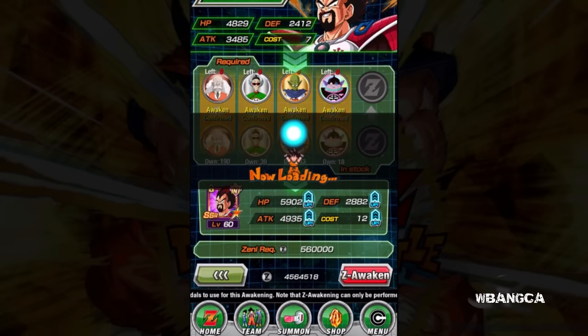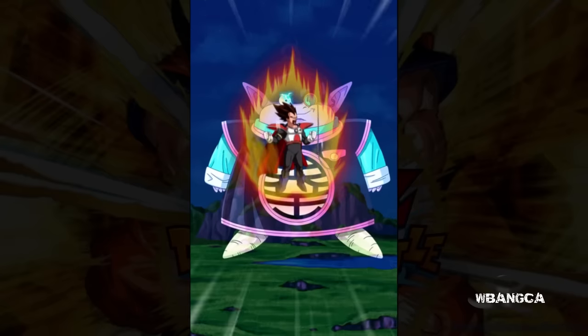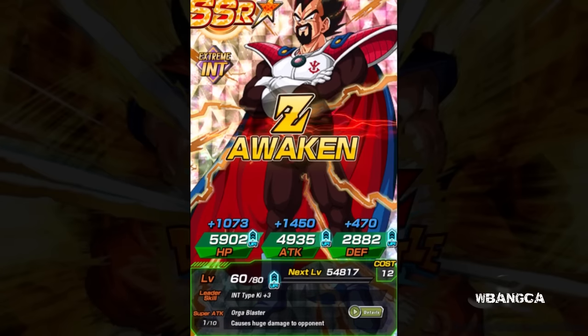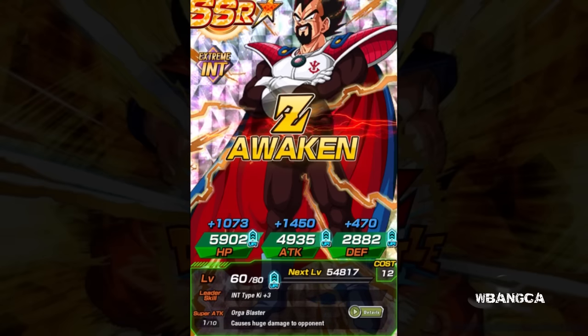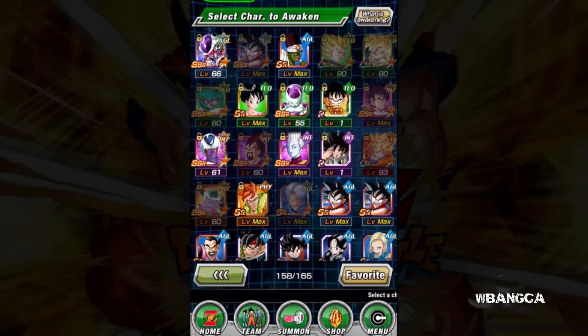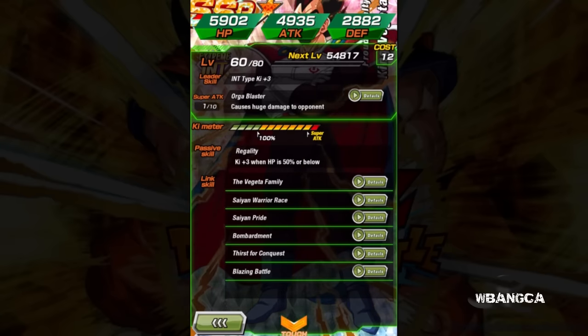Look at the fiery awakening! So there we go — Z Awaken, Extreme INT. Stats are 5902 HP, 4935 attack, and 2882 defense. Really amazing stuff, because I'm gonna need him for battle. If I didn't need him, I wouldn't have upgraded him at all.